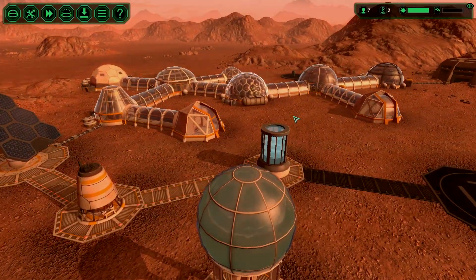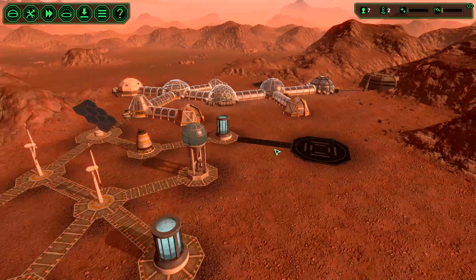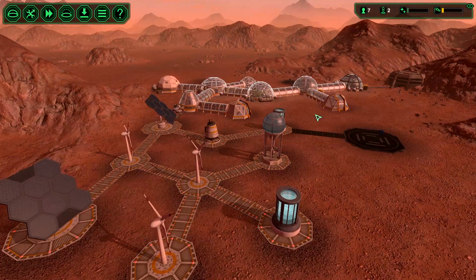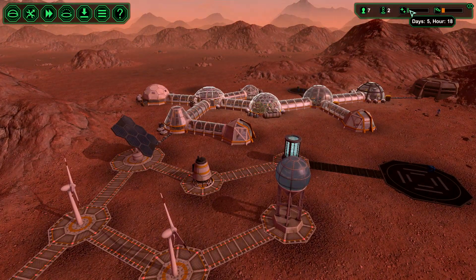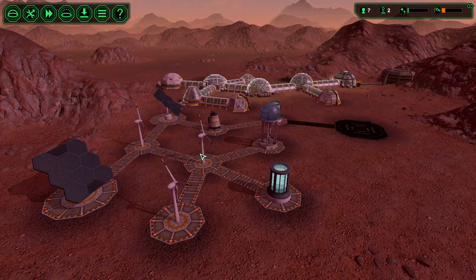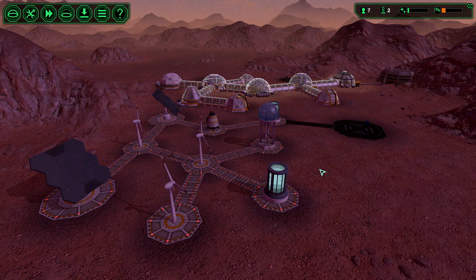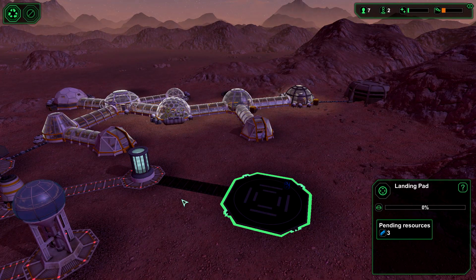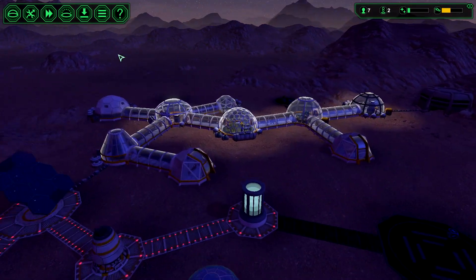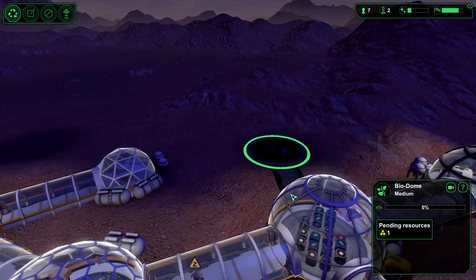Hello everybody, welcome back to Planetbase, this is episode four and I'm exactly where we left episode three because I just kept recording from there. Another asteroid — sun's going down on our fifth day. There's not much wind, just a little bit, but we do have our full power collectors. Still waiting on three more metal for landing pads so we can finally get some new colonists in. Food supplies are still low and we're still working on this biodome — just need one more bioplastic for that.